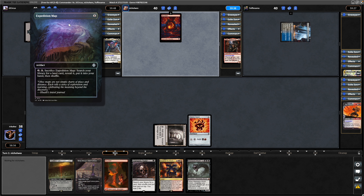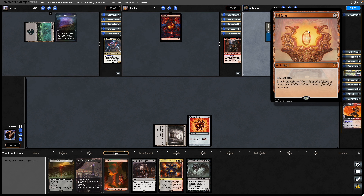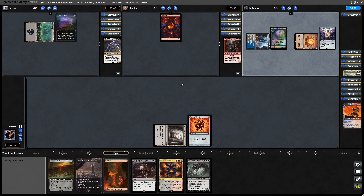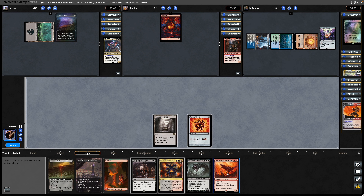An Expedition Map on turn one for Zoraline — able to search for any land. A turn one Sol Ring for Miss Bumbleflower, who got down a Tap Land and kept the card on top previously into an Arcane Signet. So no one's allowed to complain about my Ancient Tomb. We draw into a Trumpeting Carnosaur.